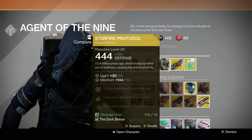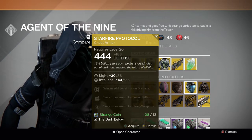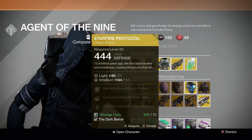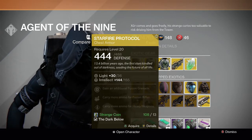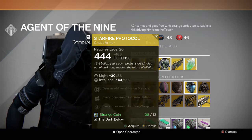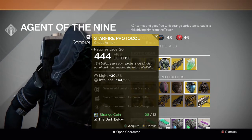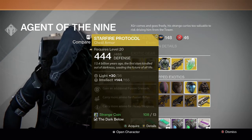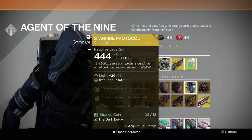For the Warlock we have the Starfire Protocol again — for the second week in a row. Pretty similar stat roll, pretty high once again. Its perks are: gain an additional fusion grenade, carry more ammo for fusion rifles and heavy weapons — pretty similar to the Armamentarium. This one is really good for a first exotic if you just hit level 20 and you're looking for better exotic gear to help level up your light level. Gaining an additional fusion grenade is always good because it lets you pick a different perk in your subclass tree. I'd say Praxic Fire is still better, but he hasn't sold that one yet.